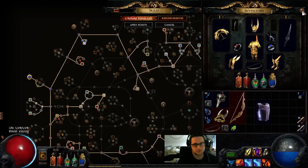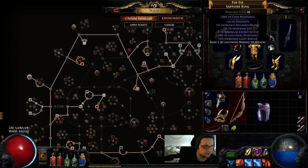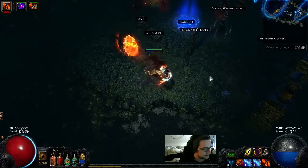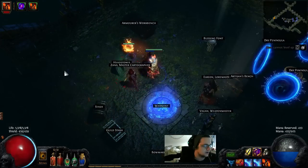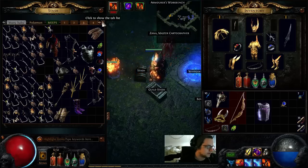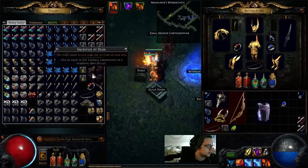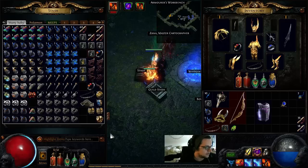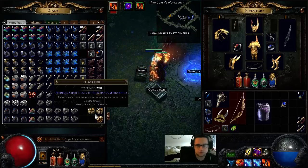The build didn't cost more than 10-15 chaos with a 5-link. It really doesn't require that much gear. The only other spell I'm using is Flame Dash — you can use Whirling Blades with Fortify if you wish, but I prefer Flame Dash. The clear speed of this build is incredible, and it's incredibly defensive because you can just place your totems and let them do the work. 5.4k health, it's so fun. Level 85 Talisman Hardcore, I'm having a blast and clearing T8/T9 maps. I hope you guys decide to try out my build. Check me out on Twitch, Bobbington333. Thanks for watching, y'all have a good one.